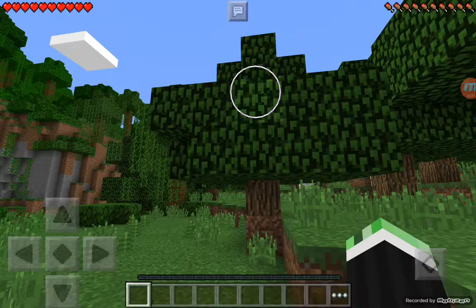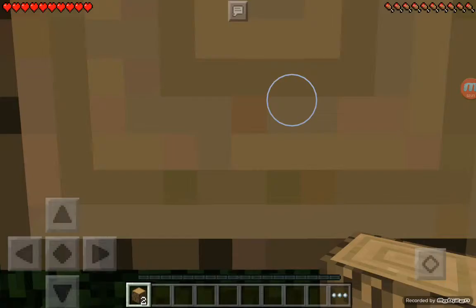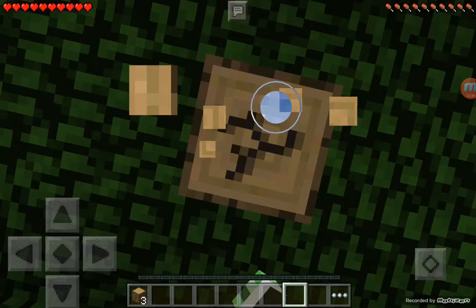I think we might be able to find an ocelot if we move this way, but right now that's not our top priority. Right now our top priority is to gather wood and build our house and crafting table and do all the stuff you do in Minecraft. So let's gather this oak wood.